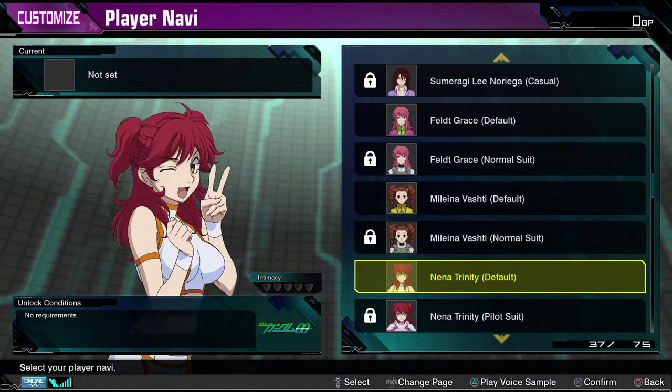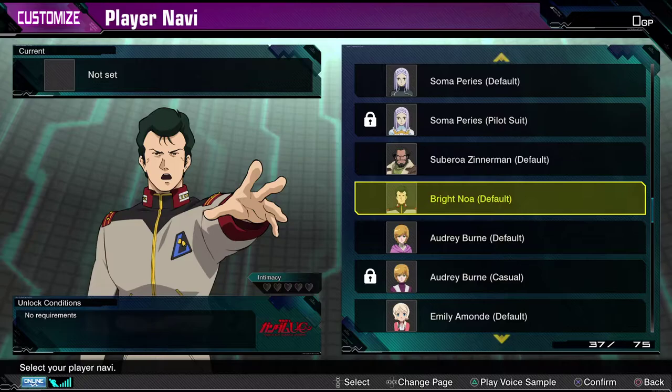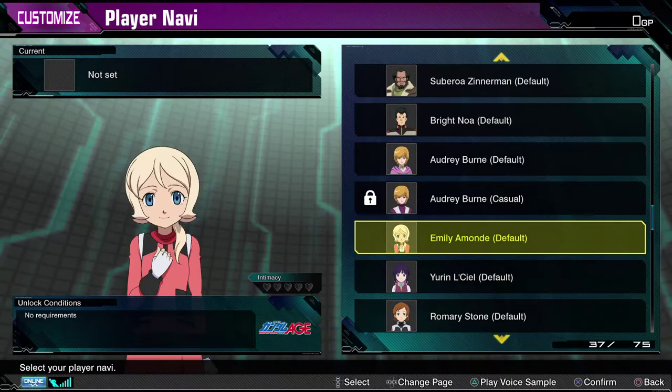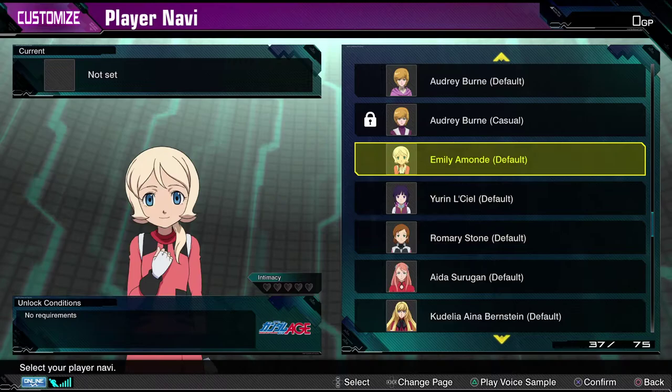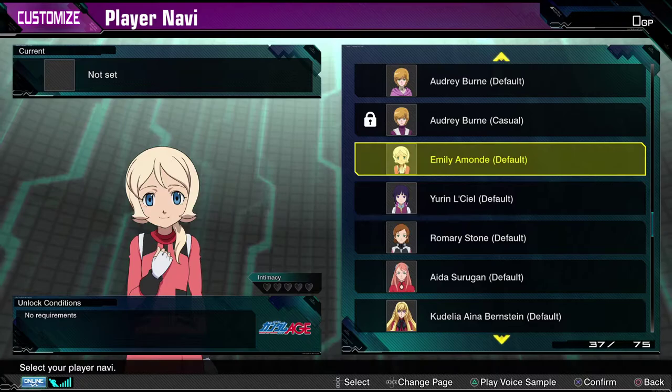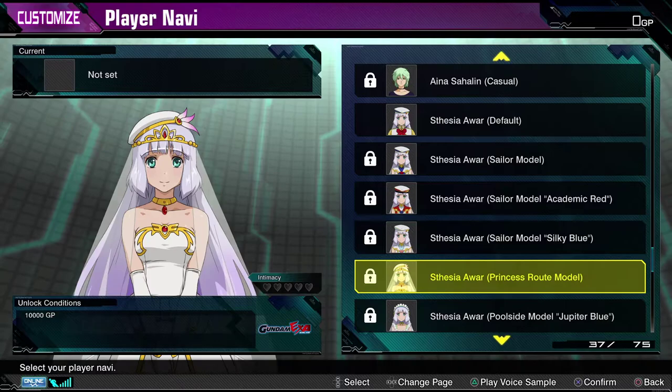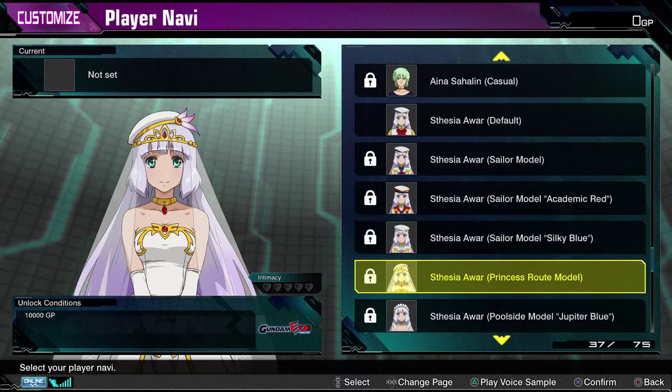There's only one Captain Bright — you can't replace him, you can't go too crazy. But good old Captain Bright. It's interesting that they have these three: they don't have any other AGE characters, but they went ahead and chose Emily, Yurin, and Romery. It just seems odd to me — I expected maybe they would have the Captain of the D.Va. But still very cool. And then, of course, you have all the Stethias, just like before.